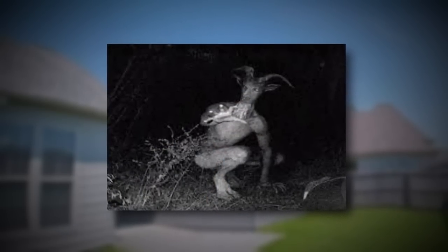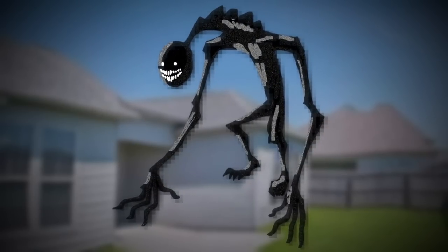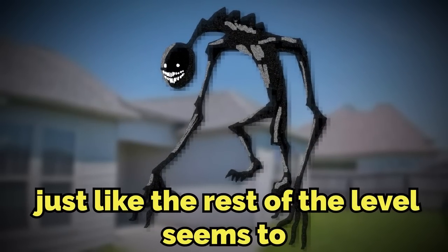The entities mainly found here are the normal Backrooms entities like wretches, death moths, and hounds. But they're all glitchy and they all warp in and out of existence, just like the rest of the level seems to.